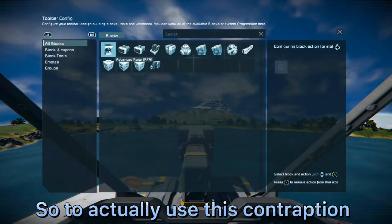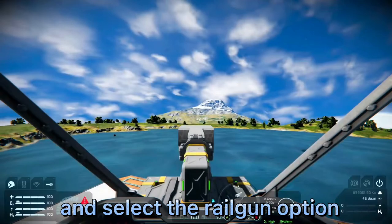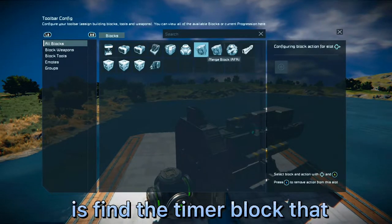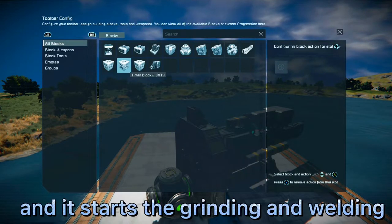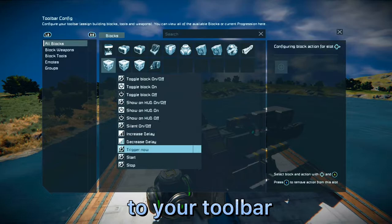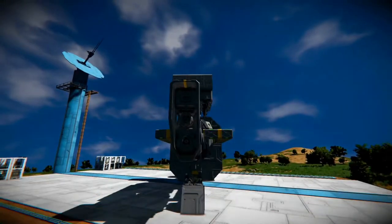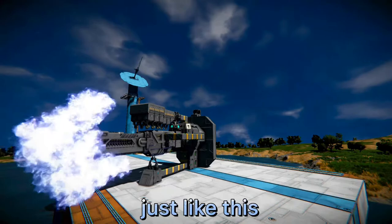To use this contraption, open the toolbar and set up an action for block weapons and select the railgun option. Next, find the timer block that says 'starts sequence' — it starts the grinding and welding sequence. Add that to your toolbar and select trigger, not start trigger. That way, after you fire, you can immediately push another button and it starts recharging.